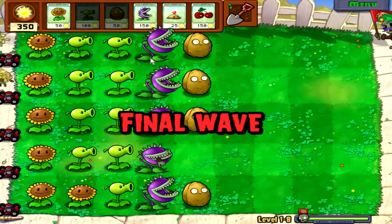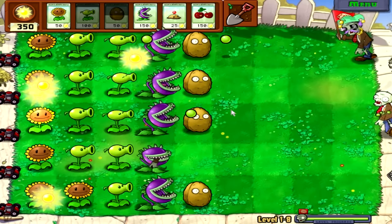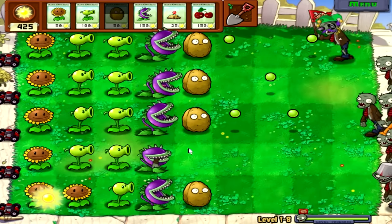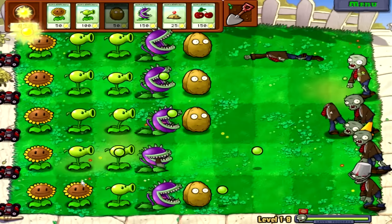I put him in the wrong spot — I'm an idiot, I meant to put the pea shooter there. Look, there's our flag zombie. He's not wearing the Kermit outfit — that's just for the JPEG — but he's got all his swag on. It's pretty funny, but when his head pops off he's just a normal zombie.